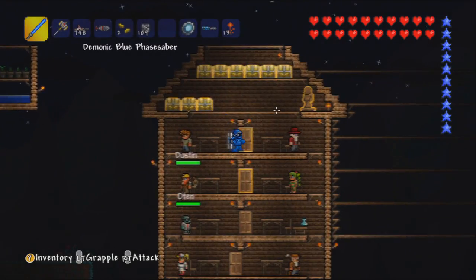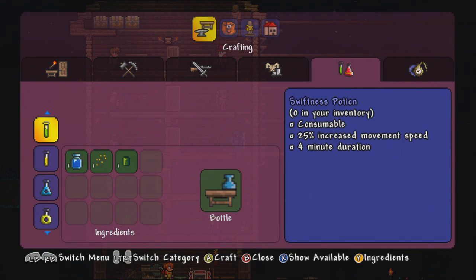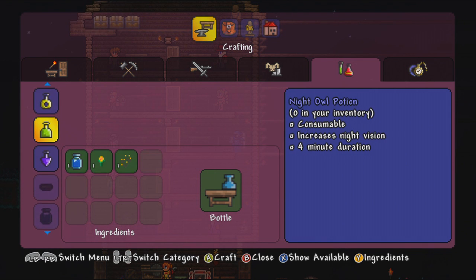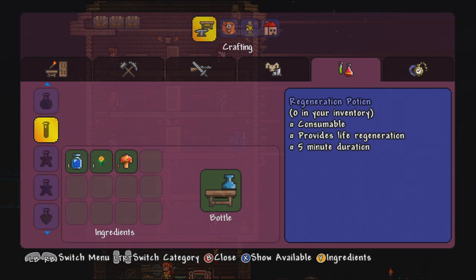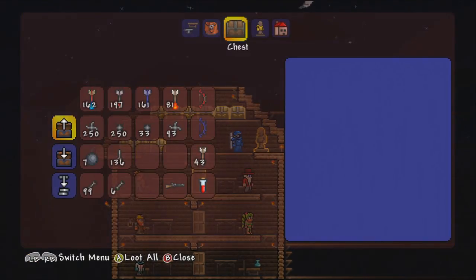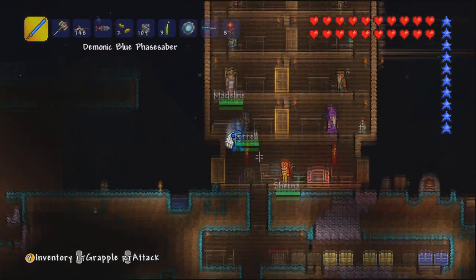We'll also get the iron out. Let's see what we can make — we can probably make a lot of things with these. We'll try and make three of each, but we don't have enough day blooms, we have five. So we'll make two iron skins, we'll make a shine potion, gravitation potions — we'll make five of them. Night owl potion comes in handy. What do we need for the regen potion? A mushroom — there must be loads of mushrooms. Dammit, it seems I've neglected them.